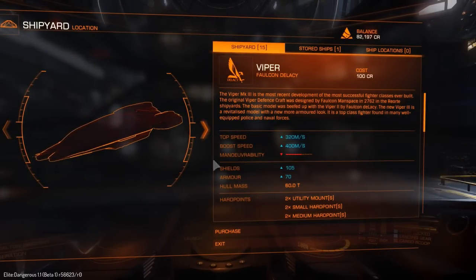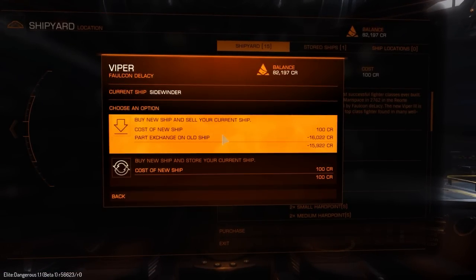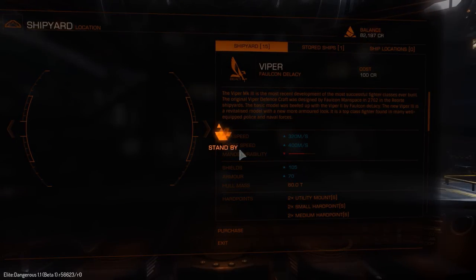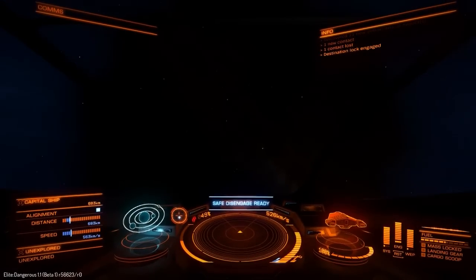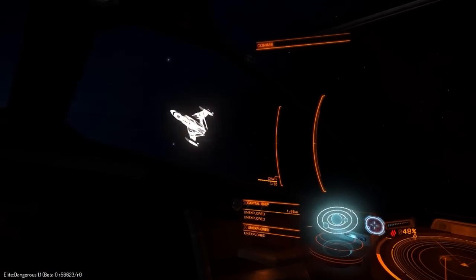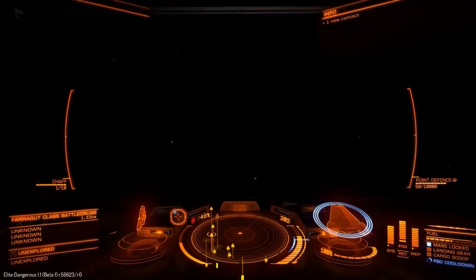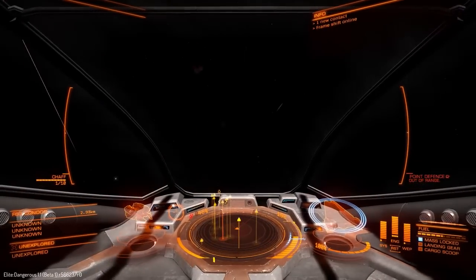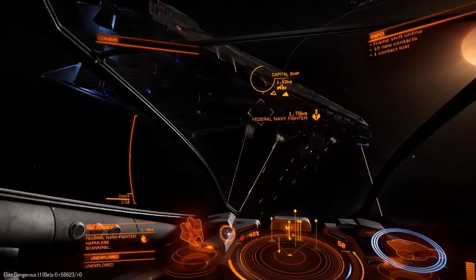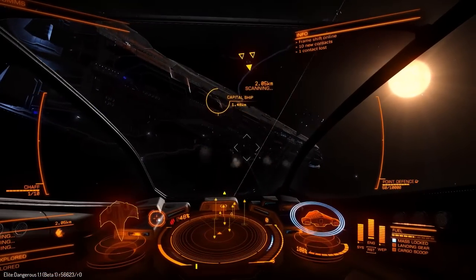The next feature is 1000 light year route planning. Previously you could plan a fairly long route, but the problem was it would take a really long time because the system wasn't optimized. It has been optimized now — it seems to plot routes a lot faster. I haven't tried a really long route yet, but it plotted out a 100 light year route in about five seconds, which is far better than it used to be.